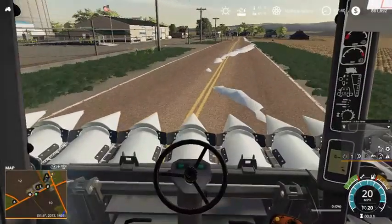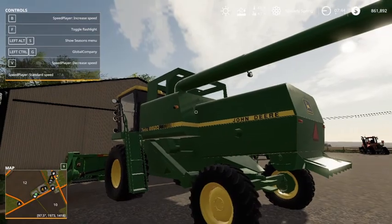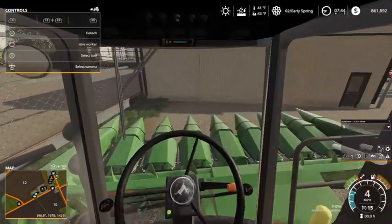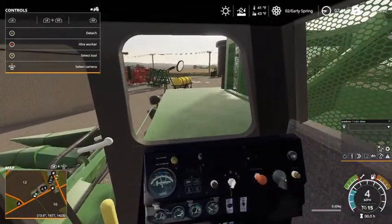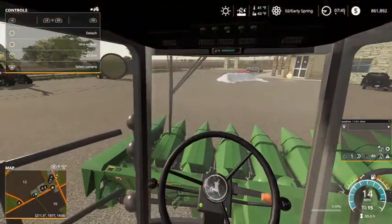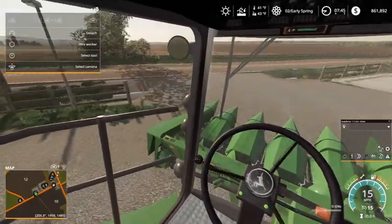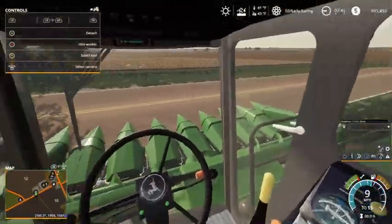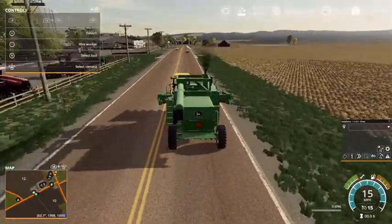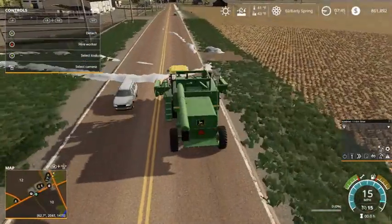I'll check in with you when we get to the 8820. So we've got the Gleaner back. I also forgot — we need to grab grain carts. We need a semi too. I think the semi is going to wait until later this fall, but we do need to grab a grain cart and a semi before fall, otherwise we're not going to be in very good condition. The grain cart — not so much, I guess, even though we kind of need it pretty badly. But the semi, we definitely need. So we're going to run this back to the farm and then go check with the other dealership, see if there's anything we need as far as semis and grain carts.